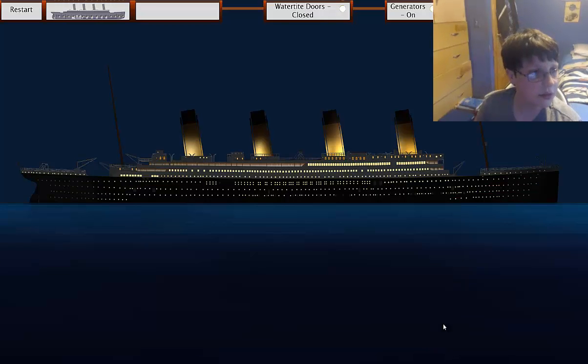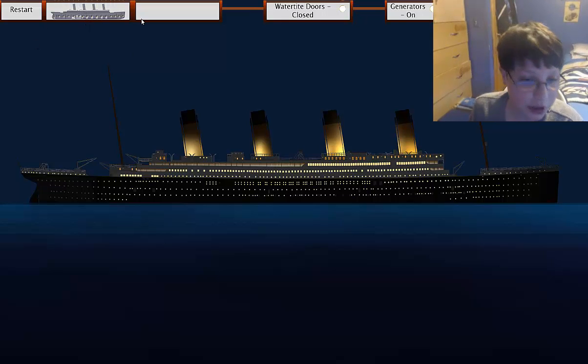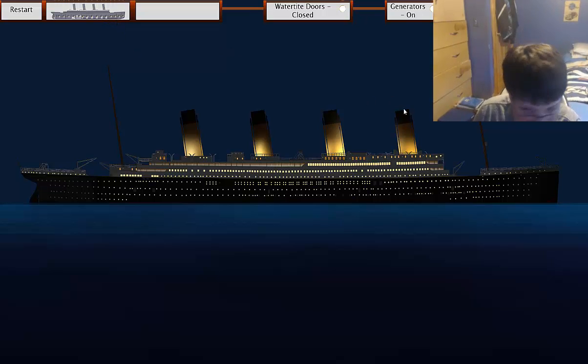Right here where I'm pointing my mouse — these are the compartments. Whenever a compartment is white or something, that means it's flooding. The game is full screen but I'm not showing the whole thing right now. Anyway, let's begin sinking this ship.